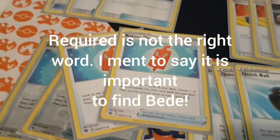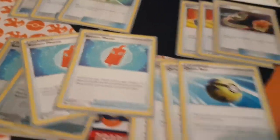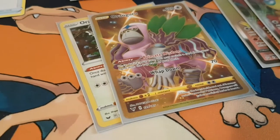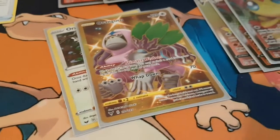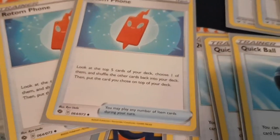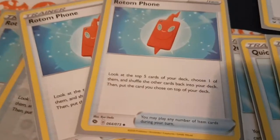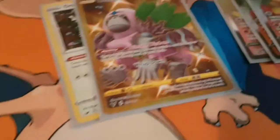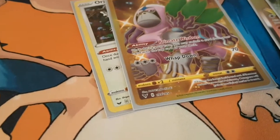I also kept the Rotom Phone, because it's good with Oranguru's Primate Wisdom, which lets you switch the top card of your deck with one card in your hand. Rotom Phone allows you to look at the top five cards of your deck, put one of those cards on top, and shuffle the others back. So that's a good combination with Oranguru, so you can get the card that you put on top of the deck.